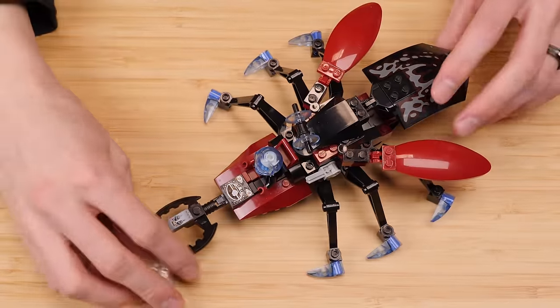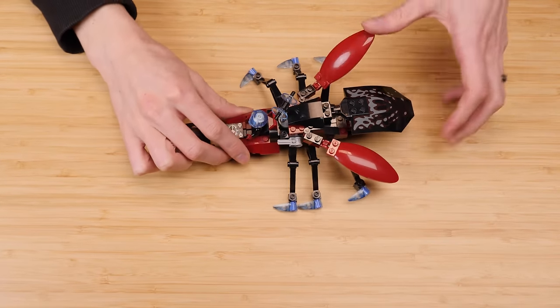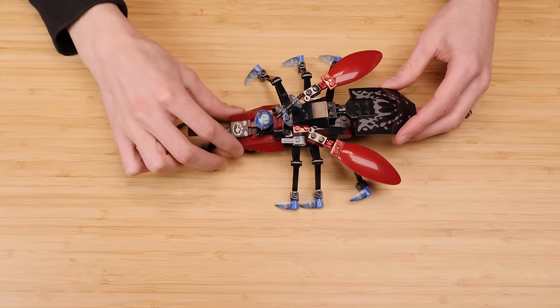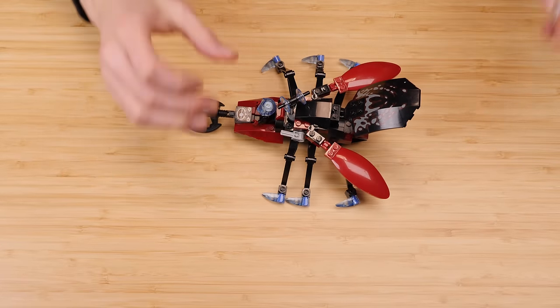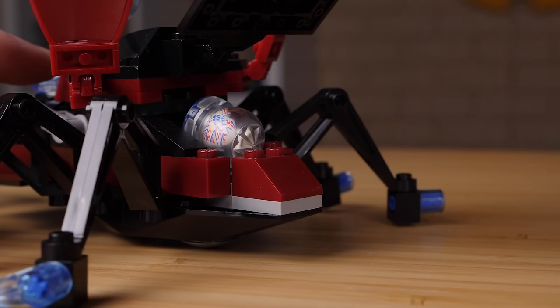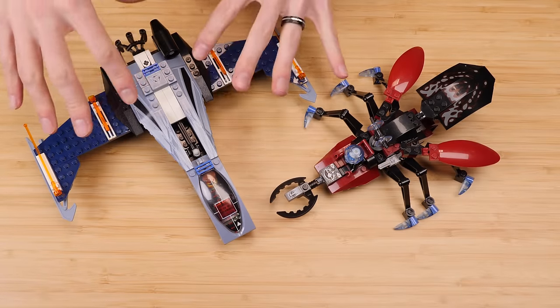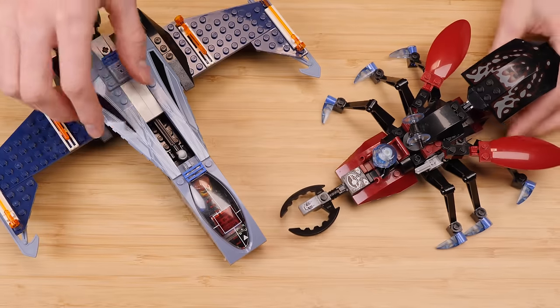I love the design of this thing. The legs move back and forth, you get some movement in the wings, and the claw moves up and down. This claw moves up and out of the way for the play feature — you can plop an ice orb back there and using this little lever, it flies out. This is a really good set. The transformation is a little weak, but the bad guy stuff is really, really strong.